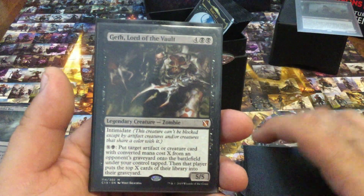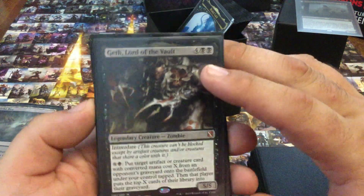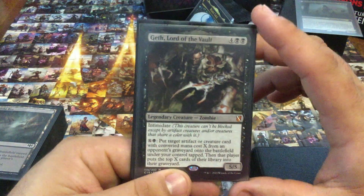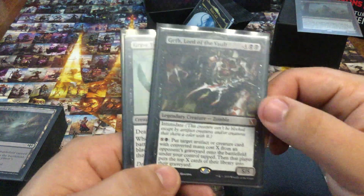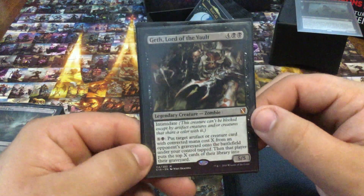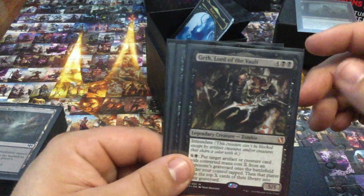Geth, Lord of the Vault — if I didn't generate so much mana with this deck, I'd really consider taking him out. But whenever he's on the field, he always leaves an impression. He's also a 5/5 Intimidate, which is not bad. His ability to steal an opponent's creatures — especially that bomb I finally destroyed with one of my other removal spells — when he's on the board, he pays off.